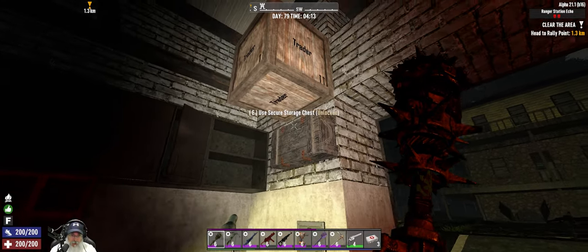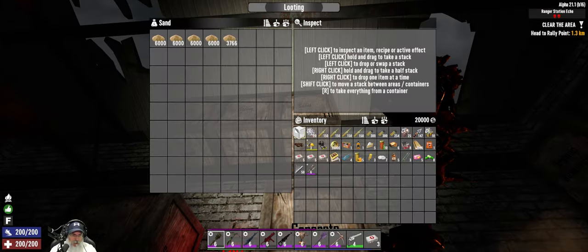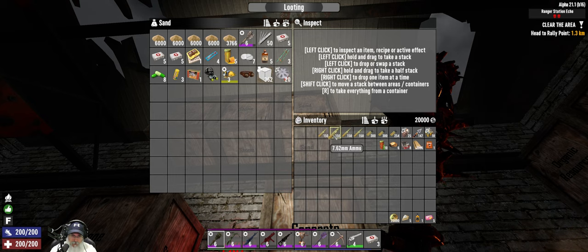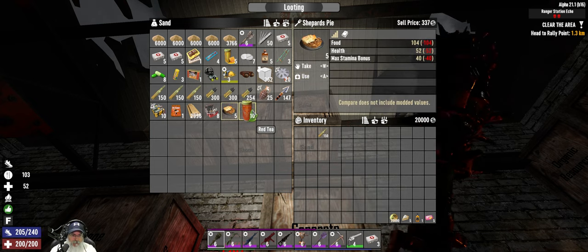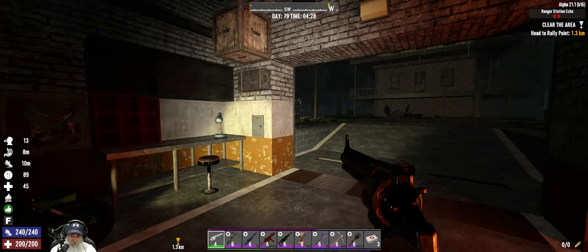Alright, we're back - got everything repaired and made some more repair kits. Now we're going to put our normal inventory in storage for now, except we want to keep the Sugar Butts, the moonshine, the pie, and the coin with us. We'll keep one stack of 7.62 ammo. We need to eat first though, so let's do that right now.